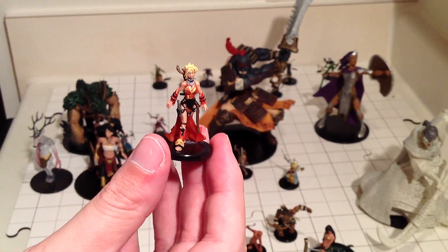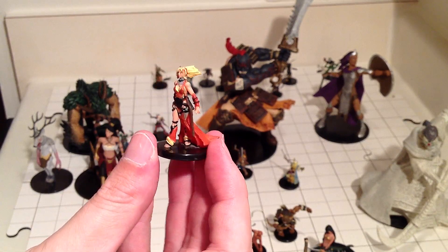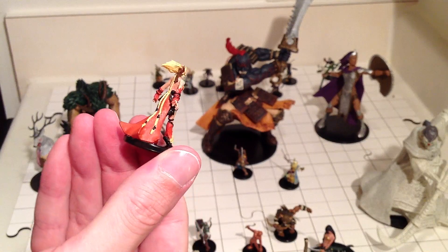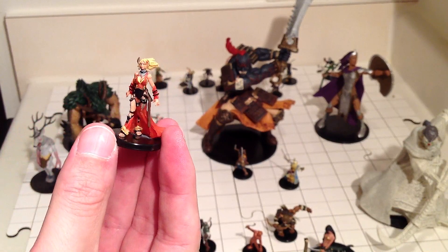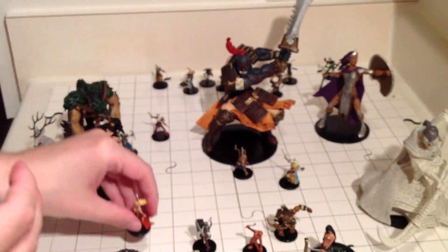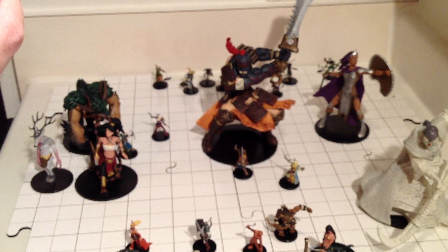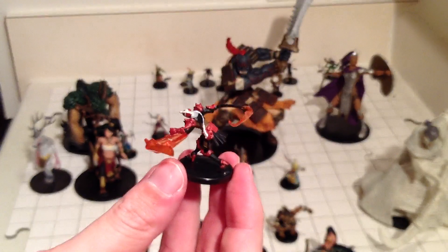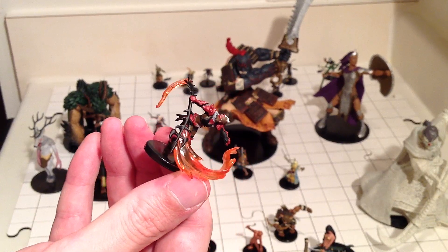I was happy to get a Siani figure — and frankly, who wouldn't? This is an interesting use of clear plastic: High Lady Ethroxys. Her orange plastic is used to represent the flaming quality of her weapons.